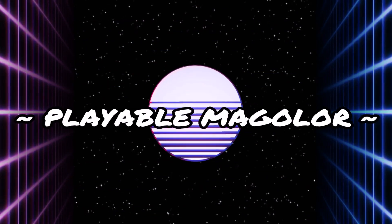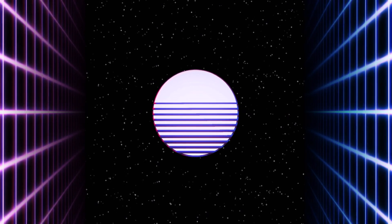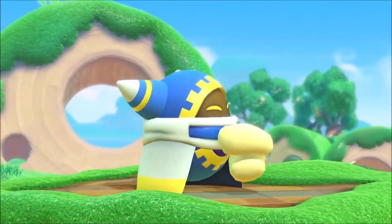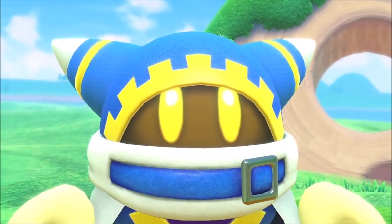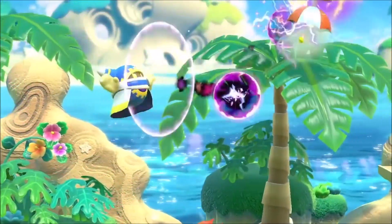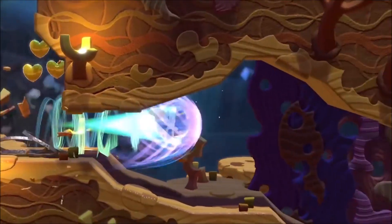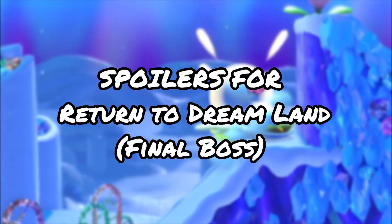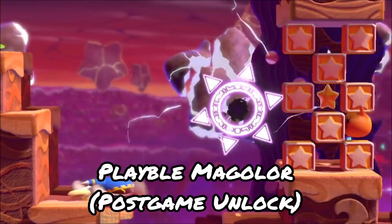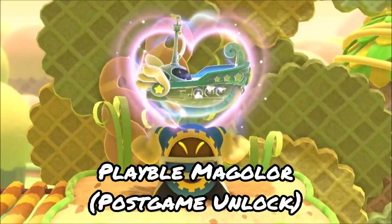Next on the list is a playable Magolor. I know this feature has been wanted for a while, and more recently it's being requested specifically for the remake. Magolor has a fully fleshed-out moveset that was introduced in Star Allies and Fighters 2, just like Dedede, Meta Knight, and Bandana Dee. They gave Magolor a moveset, so why isn't he included? Spoilers for Return to Dreamland: Magolor is the plot twist villain of the game — he is the final boss. So for him to just be playable off the get-go and face a clone of himself doesn't really add up contextually.